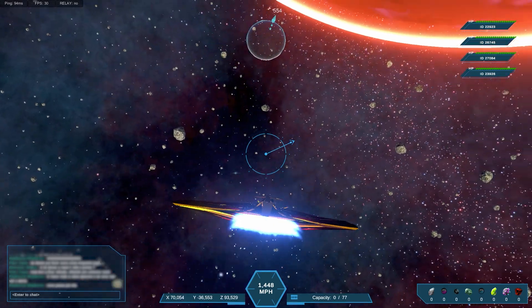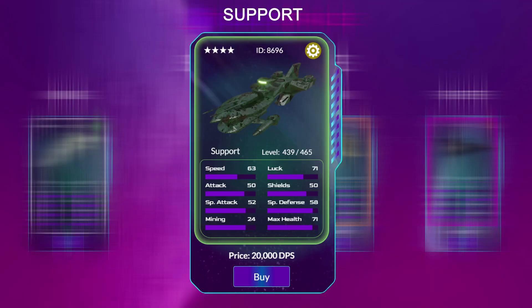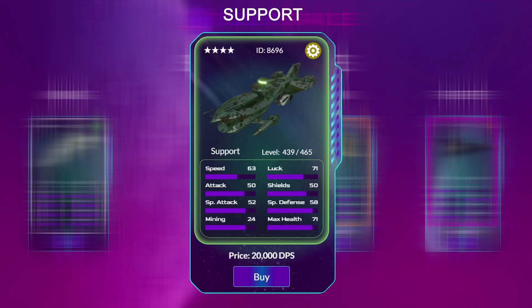You just need a single ship to play Deep Space, but you can play with up to four ships at a time. Each Deep Space ship is comprised of eight stats: Speed, Attack, Special Attack, Mining, Luck, Shields, Special Defense, and Health.